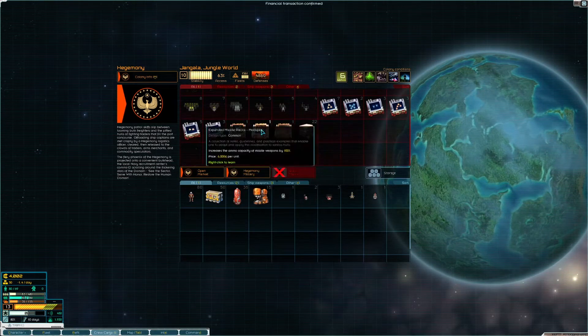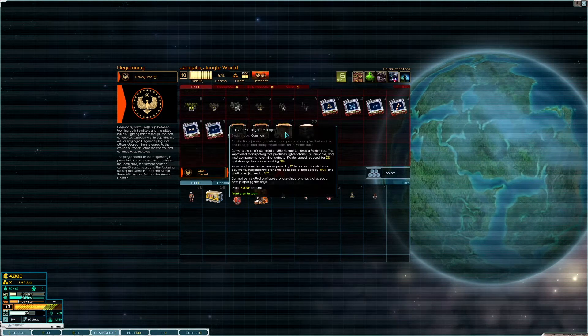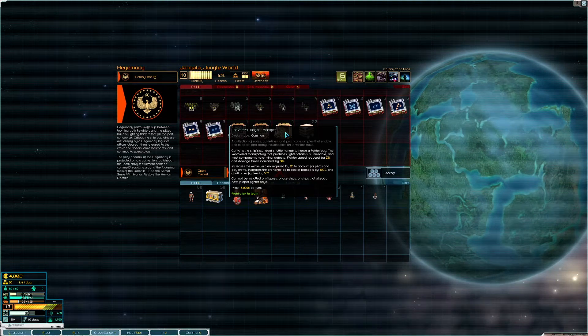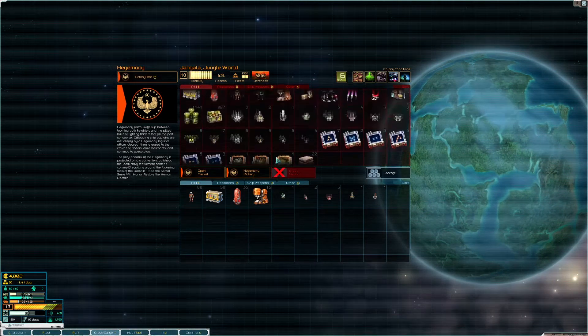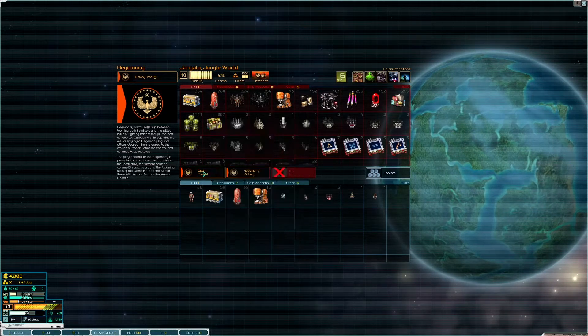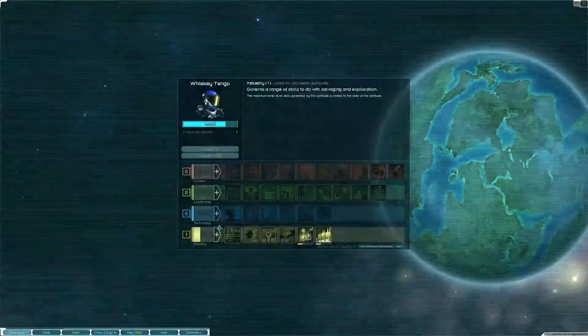So what else can we pick up? Ooh, expended missile racks, you say. I like it. Converted hangar? I can't take it. Blast. Let's go and hunt more pirates then. Let's repair our ships. And I can level up.